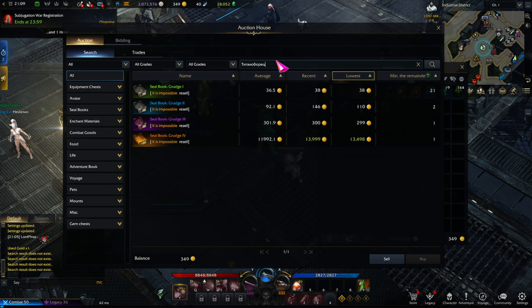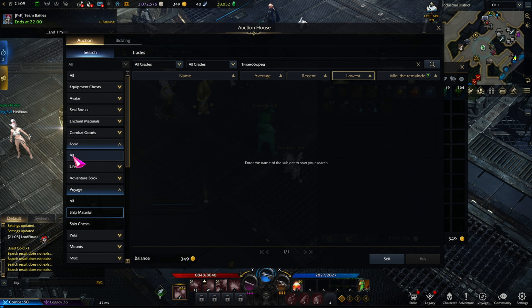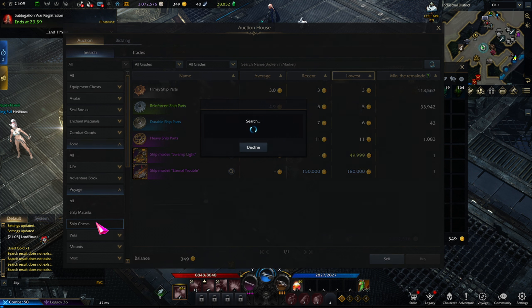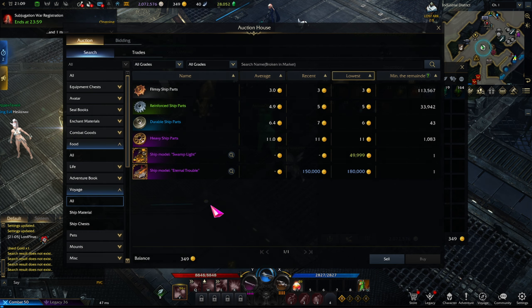So if there's anything specific you're looking for, do so with the Russian name. Obviously, if you're on the Japanese or Korean server, use the Japanese or Korean name for the search function. That said, for the auction tab I'd really just recommend using the categories — there's pretty much always everything there, and once you remove any search filter, everything is listed cleanly. I don't think you need the search bar often, but it's there if you do.